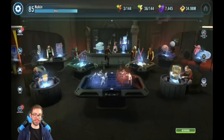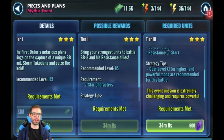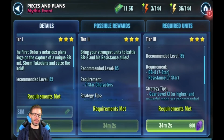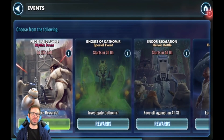That was the mythic event for Pieces and Plans. They're going to be doing more of these for all the legendary events. Hopefully you guys were able to do a few tiers — the third one seems kind of hard, good luck with that one. If you need any help modding these characters, drop a comment below or hit me up on Discord. Hope you enjoyed the playthrough. I've been asking the devs and bothering them to bring back legendary events for a while now, so I'm happy they're here. Cheers guys!